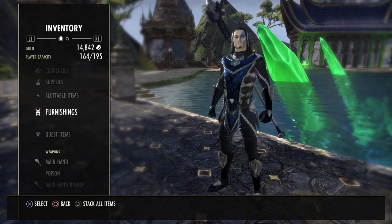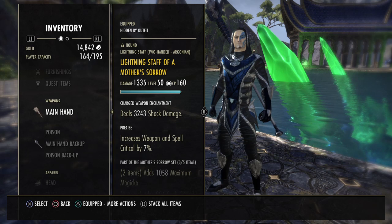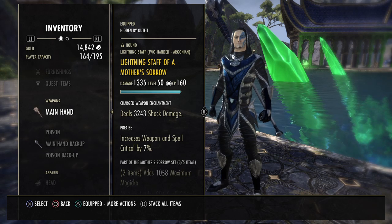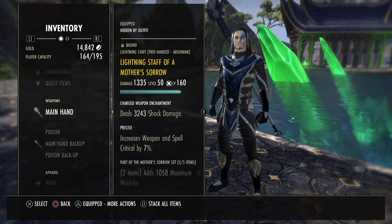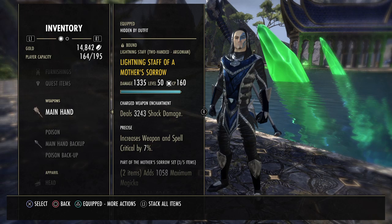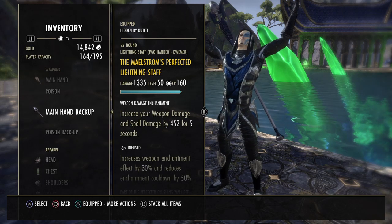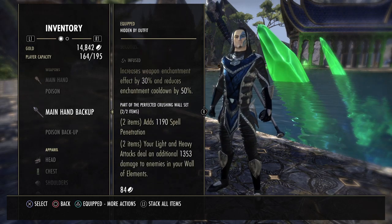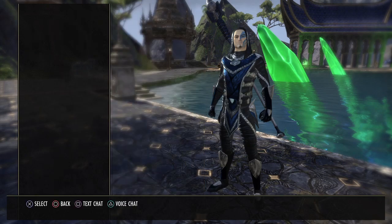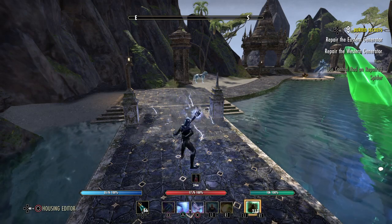Now let's get into the sets. We're running a Lightning Staff of Mother's Sorrow — fairly easy to obtain, drops in the Shad Astula dungeon, or you can buy it from guild traders. Most people want Inferno staves so the lightning staves are cheaper, and there's also a quest in Shadowfen that will reward you with a lightning staff. We want it as Precise with a Shock enchant glyph. For the back bar, we want the Maelstrom's Perfected Lightning Staff, Infused with a Weapon and Spell Damage glyph. That adds spell penetration, and your light and heavy attacks deal additional damage to enemies inside your Wall of Elements.